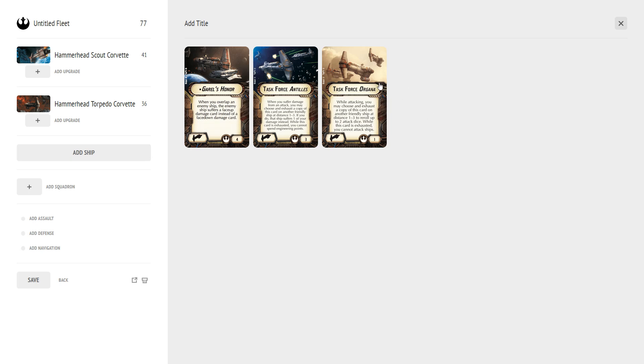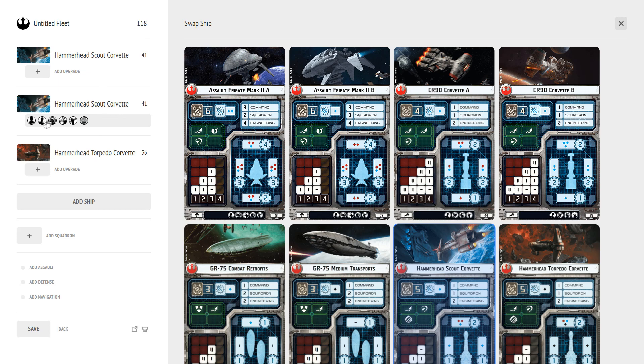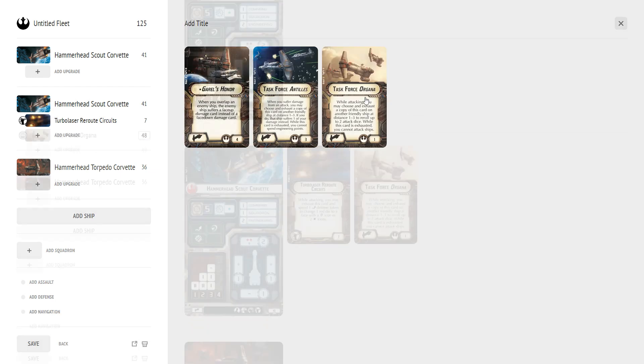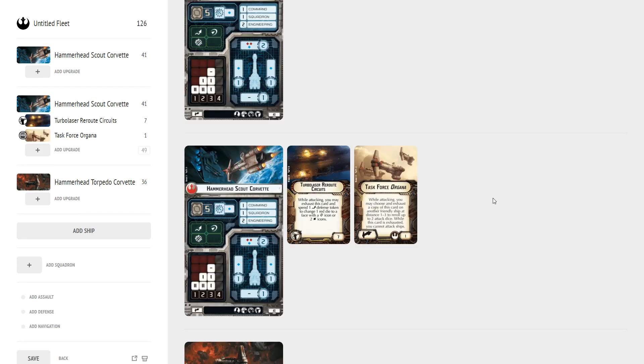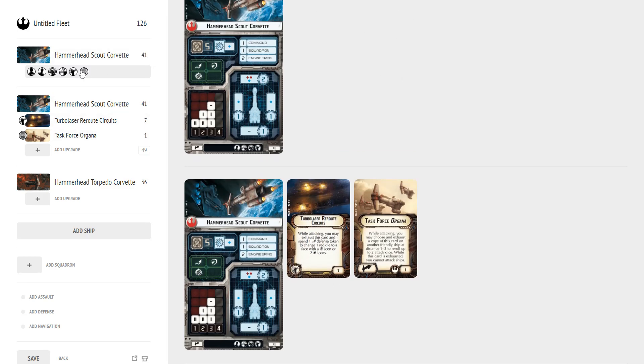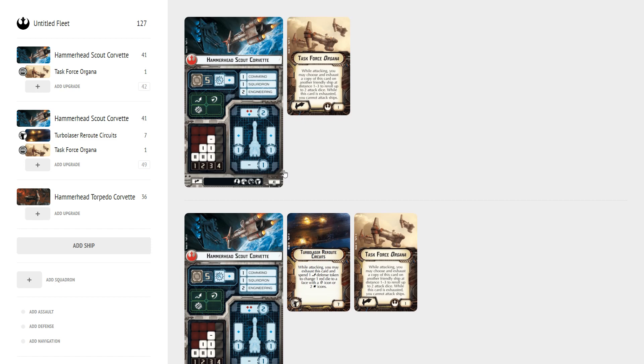One way to run Task Force Organa: give one Hammerhead Turbolaser Reroute Circuits and Task Force Organa, and give the other Spinal Armament and Task Force Organa. Have the TRC ship shoot first — it probably won't need to re-roll. Then send the other ship next; it exhausts the first ship's Task Force Organa card and re-rolls its dice. That's how it works in practice.